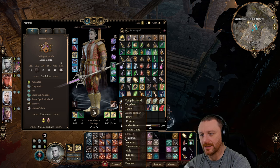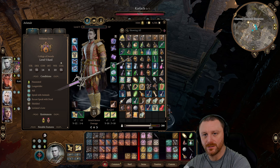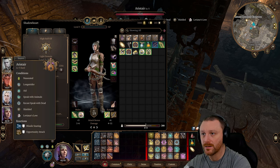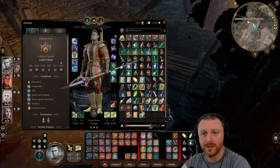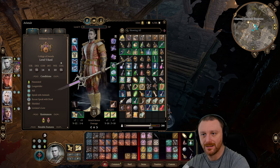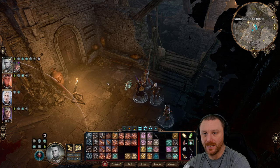We just destroyed her and no one's coming after us. The Silence was probably overkill — we probably didn't even need it and should have just used Hold Person. The Silence spell does seem interesting though, might as well keep it on Shadowheart. I think I'm going to put Hold Person on Ari.